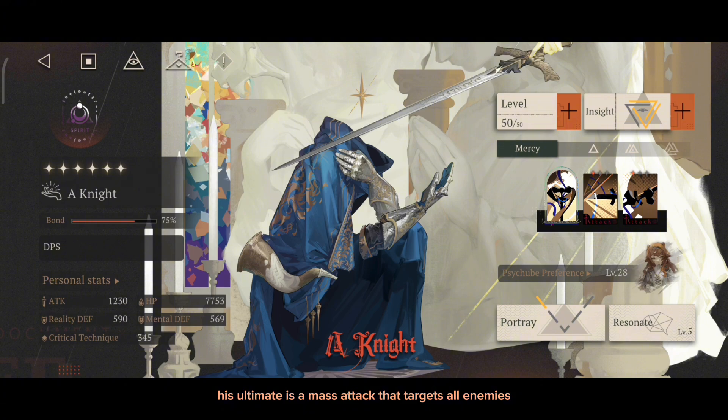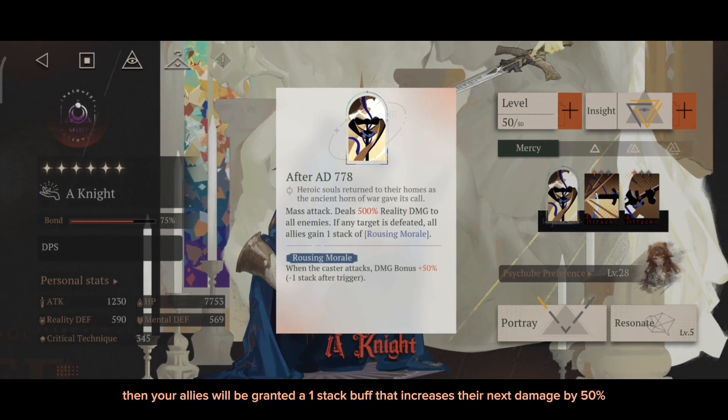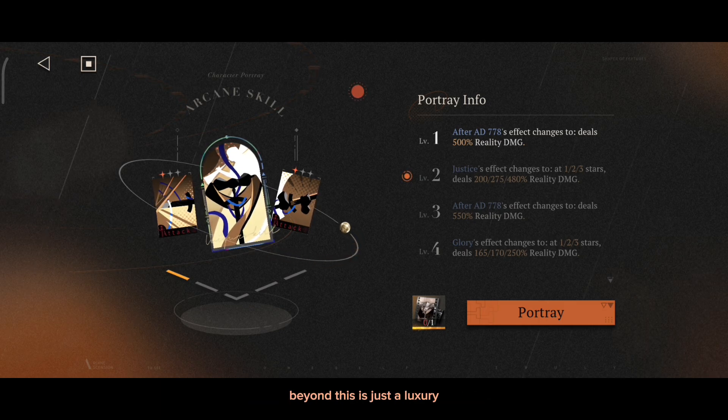His ultimate is a mass attack that targets all enemies. If you manage to kill an enemy with this skill, then your allies will be granted a buff that increases their next damage by 50%. At P0 he would work just fine, but ideally he wants a P1 minimum for the flat 100% multiplier increase on his ultimate. Beyond this is just a luxury.